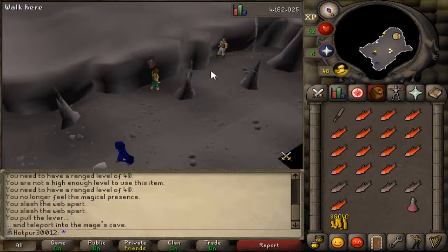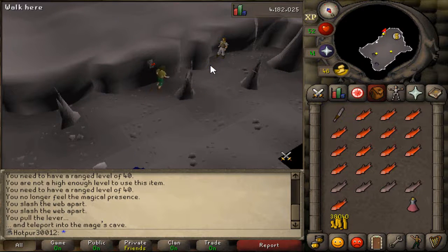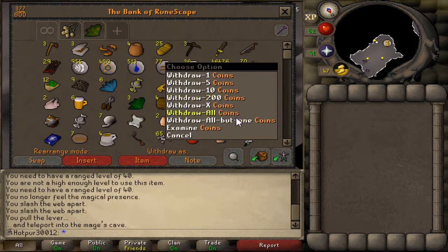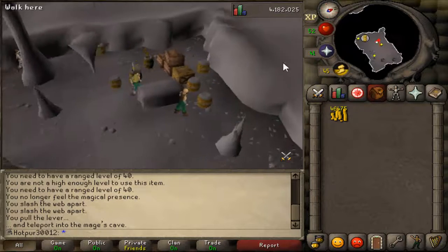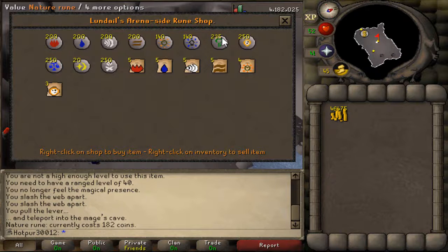The wilderness is a scary place, but we're here and we're alive — that's all that matters. Let's get to the banker. 46k. How many nature runes can we buy with this? Let's have a look. 182 — that's not too bad. I thought they were like 200 each. So I will see you guys at Puro Puro.